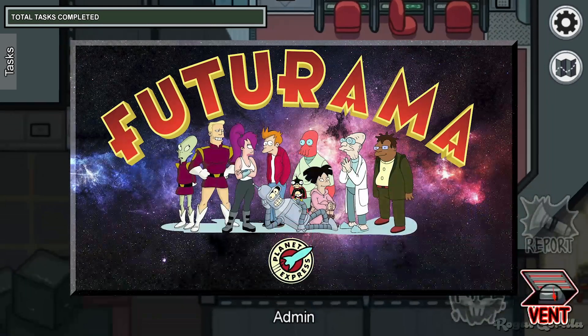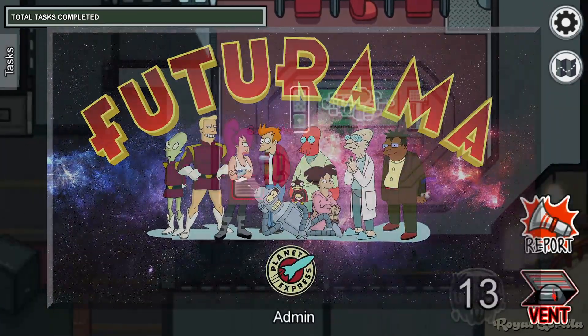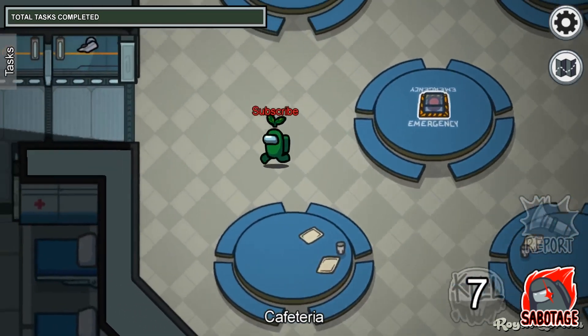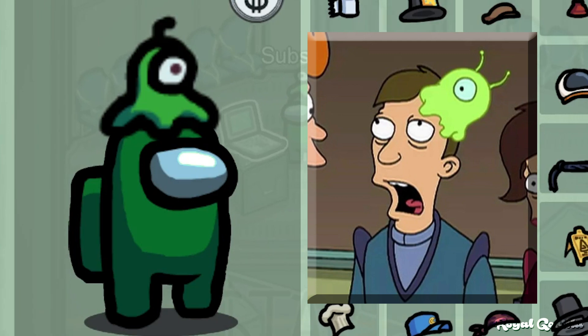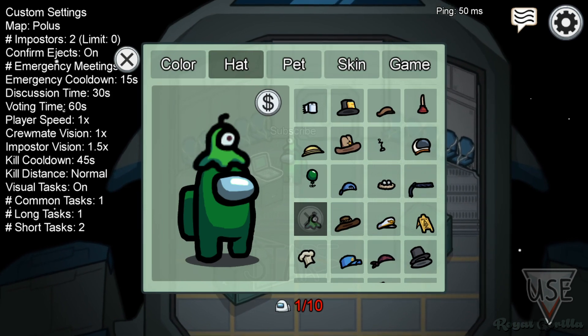Even today, Futurama is one of the best sci-fi shows around. So much so that after seven years of airing its final episode, references to it are still cropping up in new games. Take this little bugger, for example. This hat is actually a brain slug from Futurama, a terrifying space parasite that controls its host's brain. It can actually be found all over the place in Among Us.